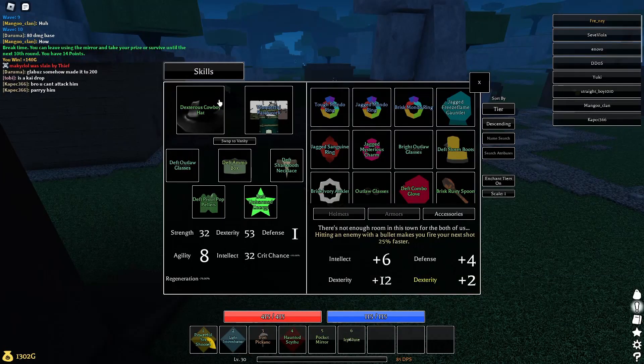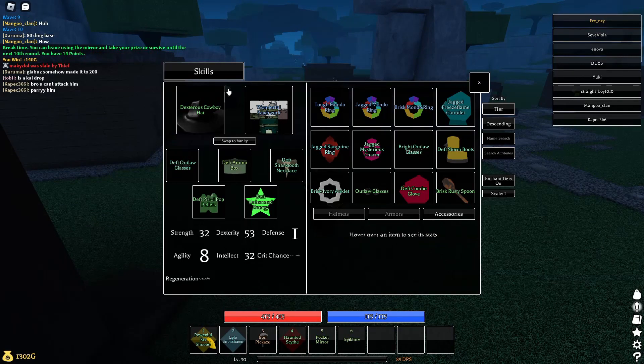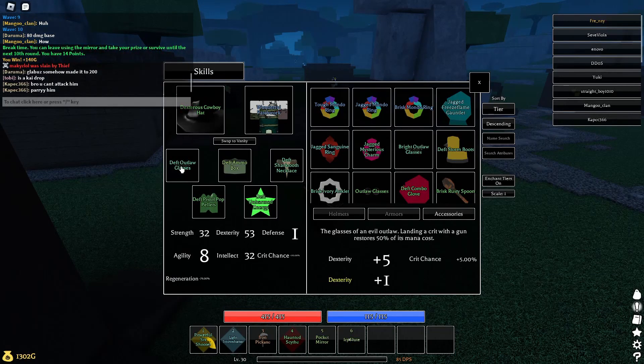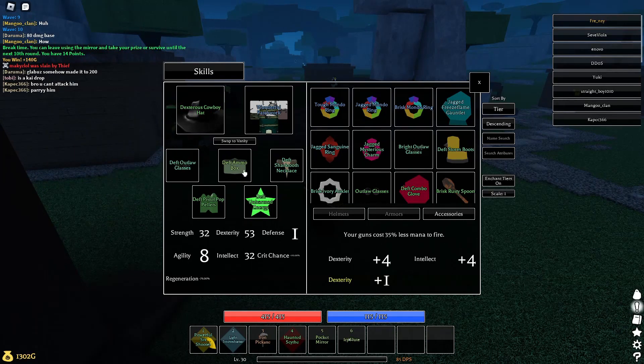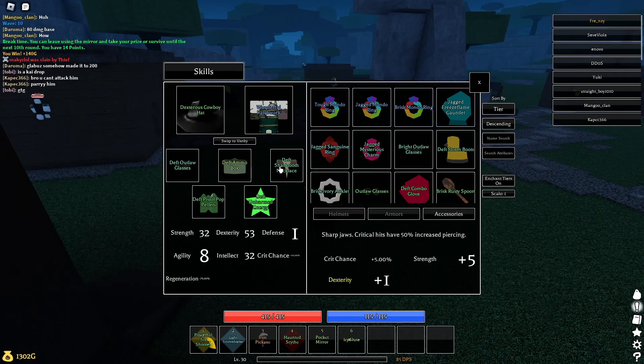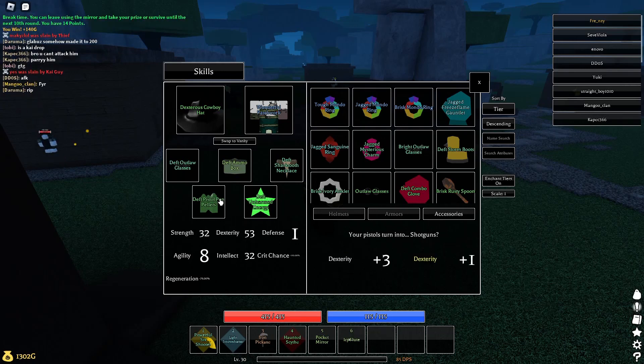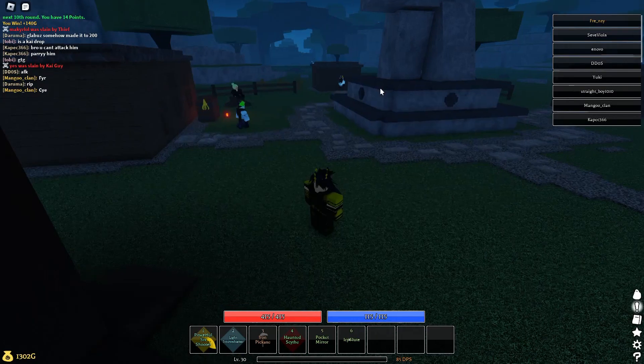I will show you what I'm rocking right now. I've got the cowboy hat and wonderful patchwork — this is essential for life stealing and healing yourself. We've got the outlaw glasses to refund some mana on criticals, which we're going to get a lot of. We've got the ammo box so we don't use too much mana, the shark tooth necklace for extra pierce on criticals, the unharmed energy since we won't be taking much damage from range, and the pop pellets to shoot more pellets and have more chances of criticals proccing.